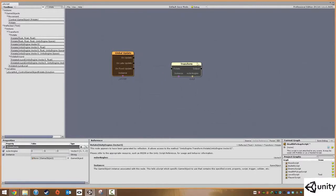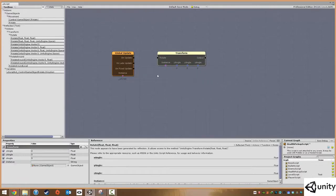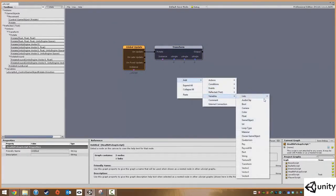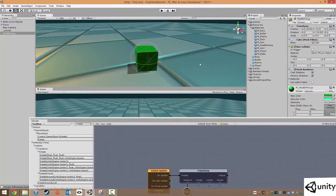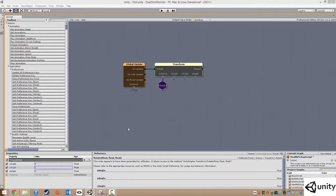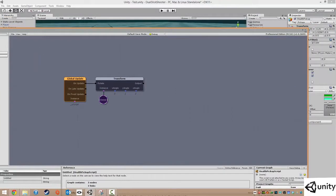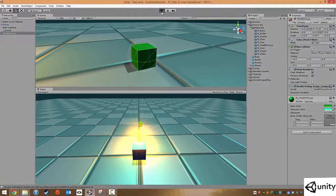We're going to use the Rotate node with float, float, float parameters. Add an Owner variable, set the rotation on the Y axis, and type in a value of 1 degree. Save the script to compile it. Back in Unity, select the Health Pickup object, click Add Component, choose Script Graphs, select 'health pickup', and click Play.